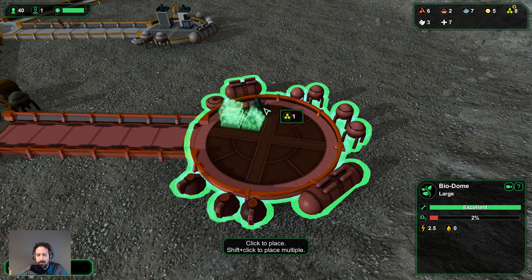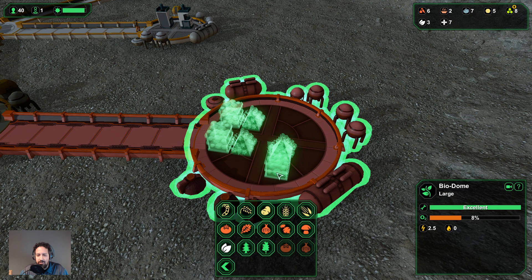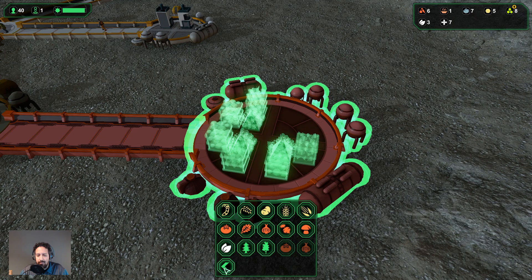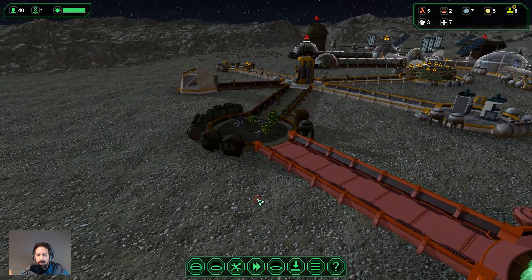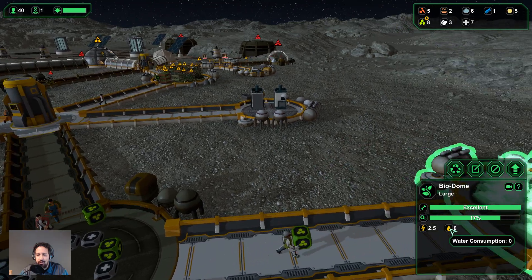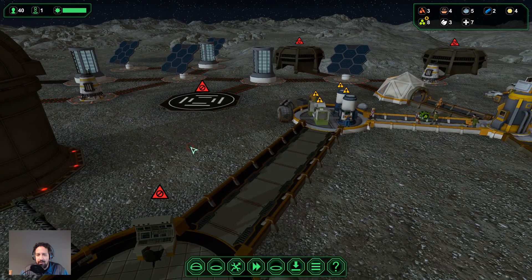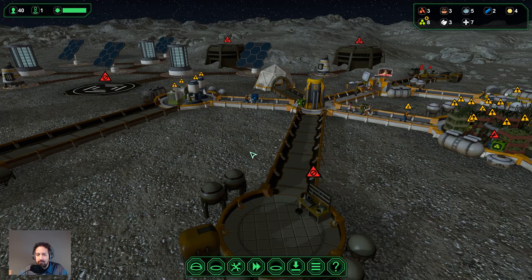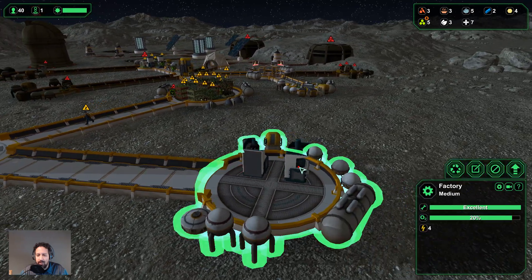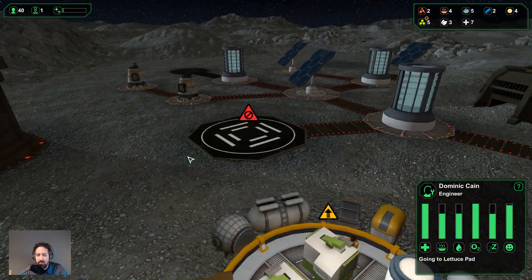We don't want to use the workbench — it's currently full of materials — we could technically build some more medical supplies, but I just need the plastic for these pads. Let's put these pads down as fast as possible. We need food, so we don't necessarily need any starch at the moment. We do need another medical plant pad. Let's get that started — it's going to take up a bunch of water and power once it's built, so we'll have to be careful with the power supply.